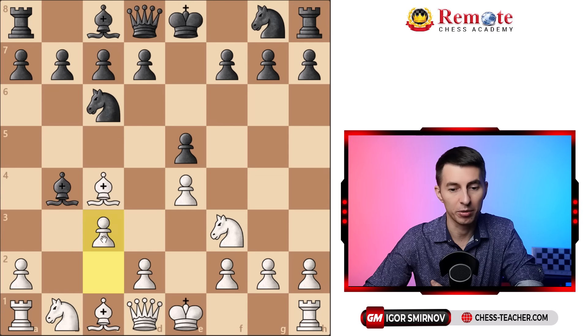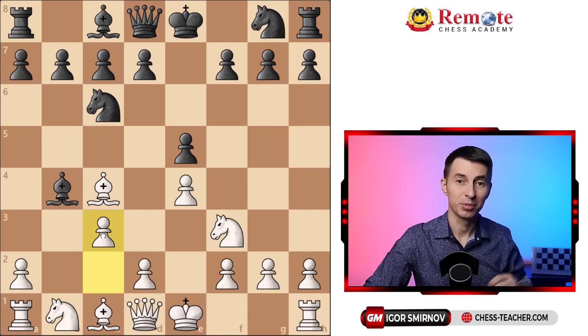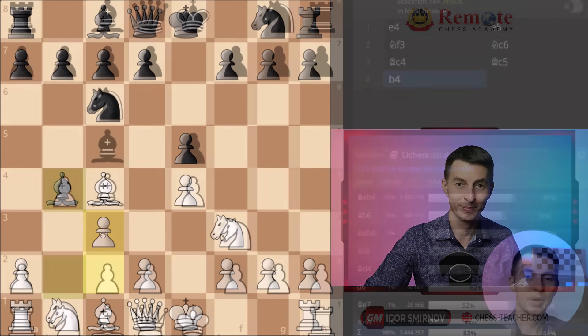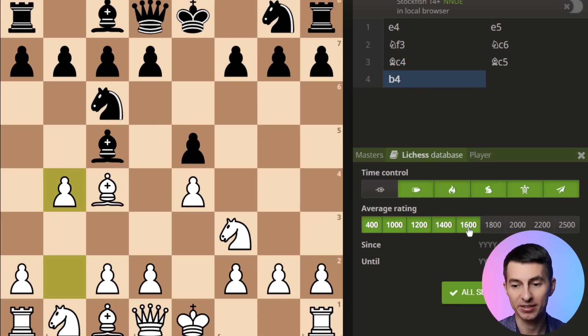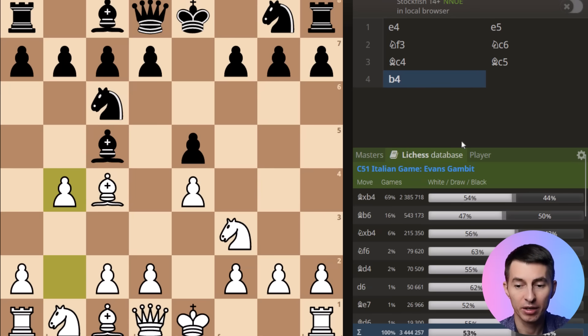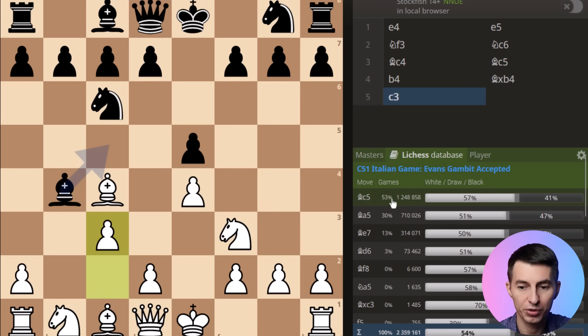Whether they take with a knight or bishop, you play pawn c3, and this piece usually goes back to c5 or a5 — that leads to the same position. Now let me show you the database. I've told you that players below 1600 are going to lose this in three moves — let me prove the point. Here we have a database of games and in the lower right corner you can see the stats of moves played. I've filtered it based on players rated 1600 and below, and you can see that pretty much always they capture on b4.